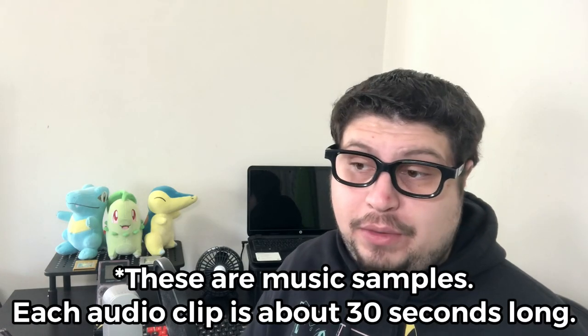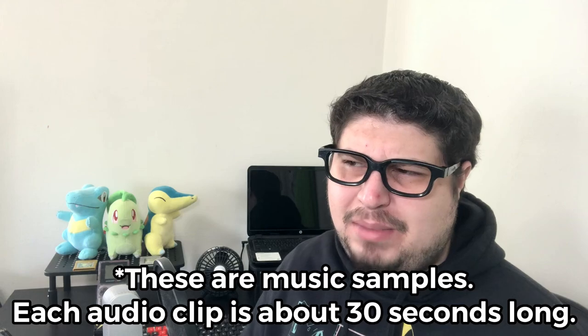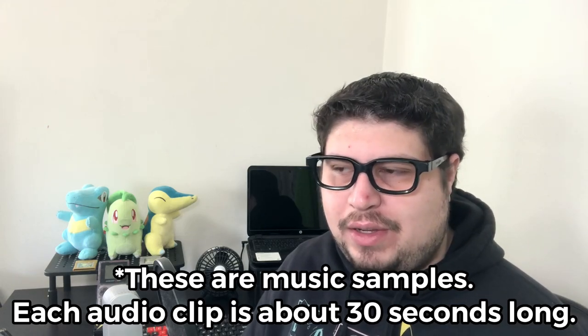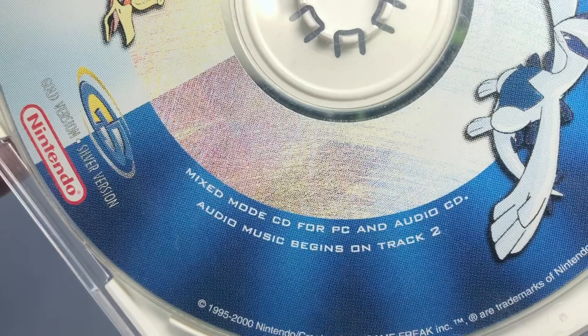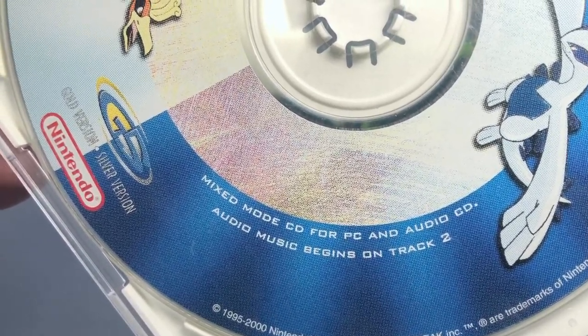It was meant to be like, 'oh, there are wallpapers included — you can download them and put them as your wallpaper.' Aside from that, there is some music. There are a few tracks: one that's an intro, and a few others that are pretty interesting — some from Pokemon 2000, nothing from the games. This is actually a mixed CD, so you can either put it into your computer as a CD-ROM or put it straight into a CD player and it would play the music. Although there are only four songs, and the intro song is probably just for the CD-ROM, so really it's only three songs you can listen to.